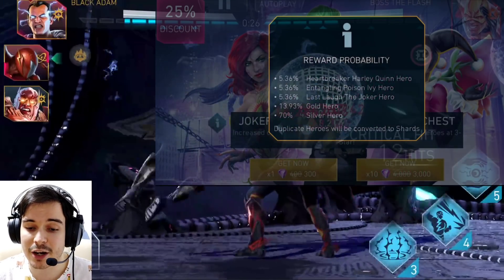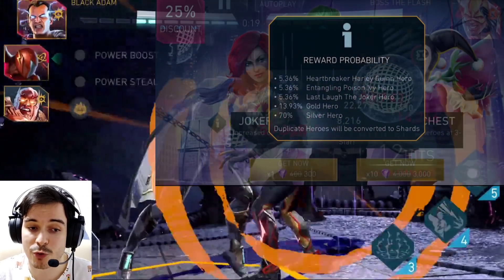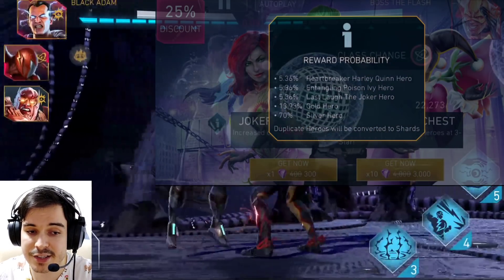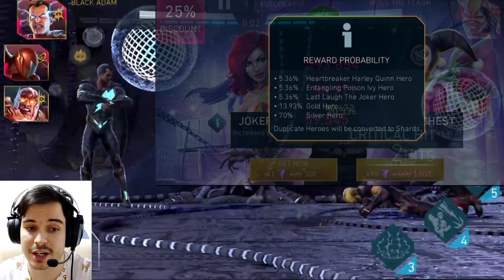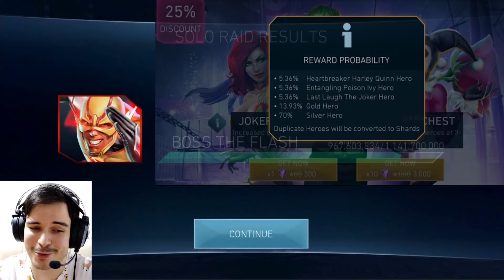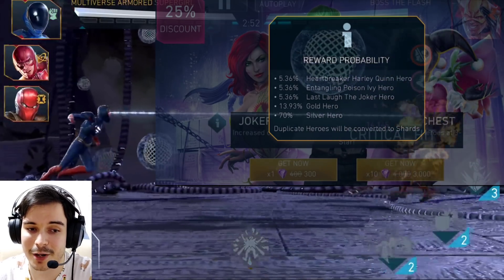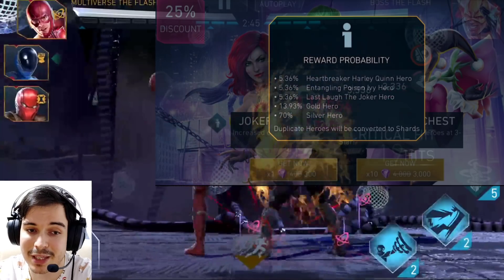These are going to be very good characters — essential components of some of the best teams in Injustice 2 Mobile, and definitely must-have characters. Last Laugh Joker is going to be one of the less desirable drops since you can get him through raid drops, but he's still a good one. Building these characters may be a far-fetched prospect for some people who are waiting for their gears to drop from raids — you need at least 3 gears on each one of them to make them work. But unlocking them will grant you the ability to farm the Batman Ninja challenges. So while the Batman Ninja characters don't grant you access to farm the League of Anarchy characters — because they don't have challenges anymore — the League of Anarchy characters do grant you the ability to farm the Batman Ninja characters.